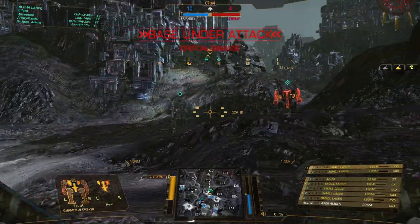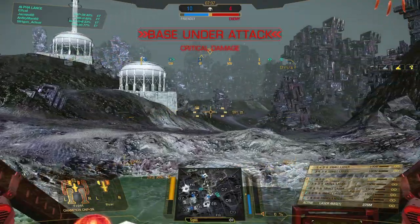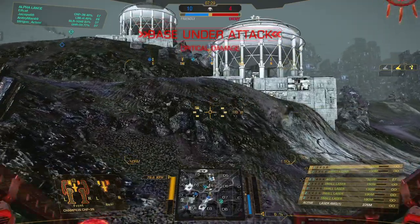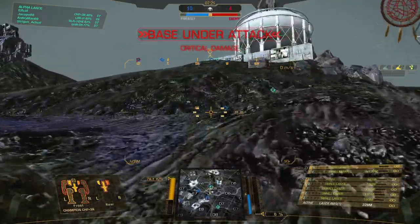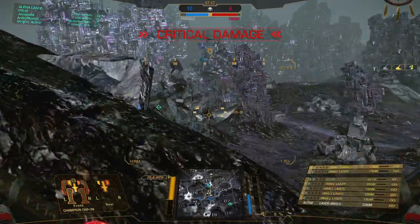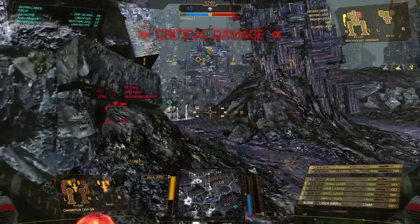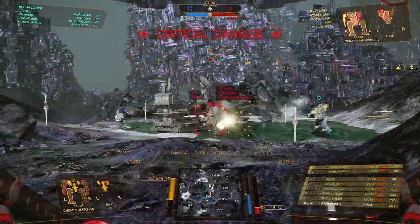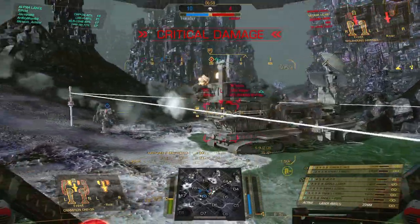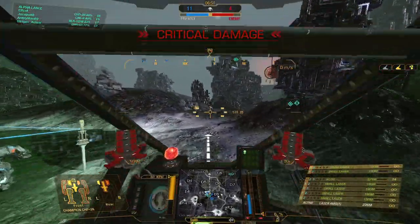Enemy base is being captured. There are two mechs — one on our base. I'm heading back to the base. Target destroyed. Enemy base is being captured. There's Joe — the cheaper Warhorn. I like it.